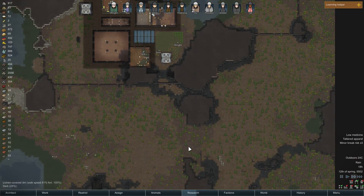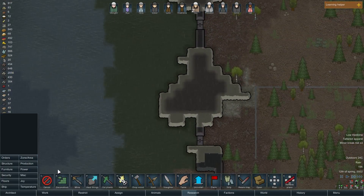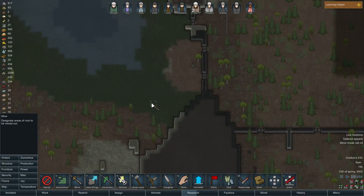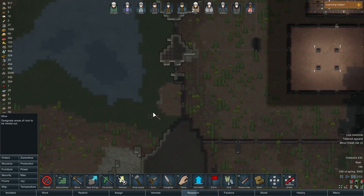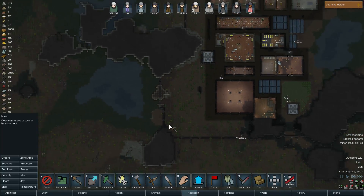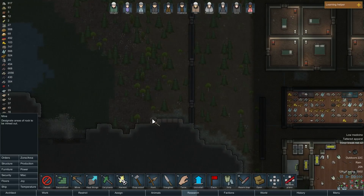I should probably get to mining some more steel at this point. What I was going to do is start mining over here, so I might as well get this out of the way. Essentially, I want to mine just out of the way so that people can't use cover over here. So let's start getting it out of the way — mine all that stuff out of the way.